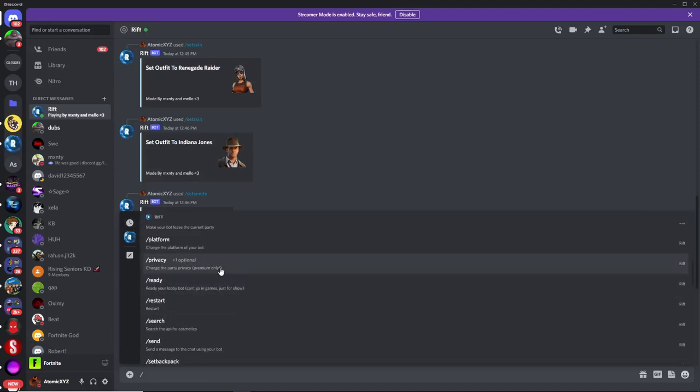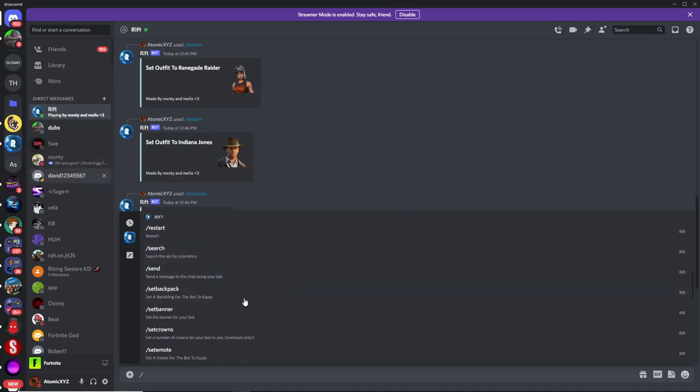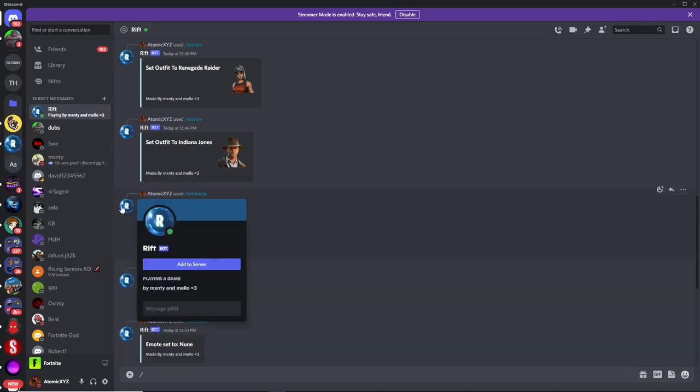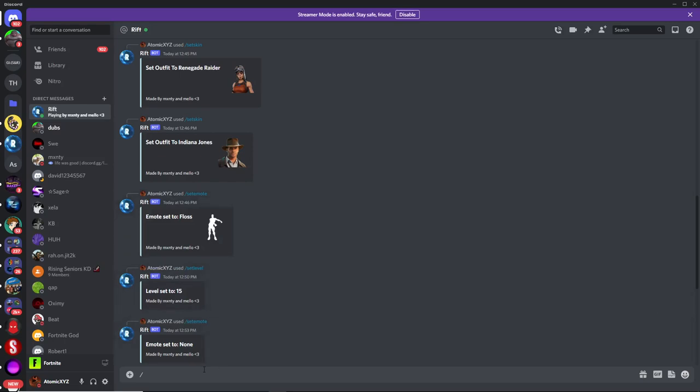Some commands require premium, which you can get by boosting the server. If you want premium, just boost the server and it'll give you that role and premium access. Also, if you want to invite this bot to your own Discord server, just click on the bot and click Add to Server. That's it for this video — thank you guys so much for watching and I'll see you in the next one.